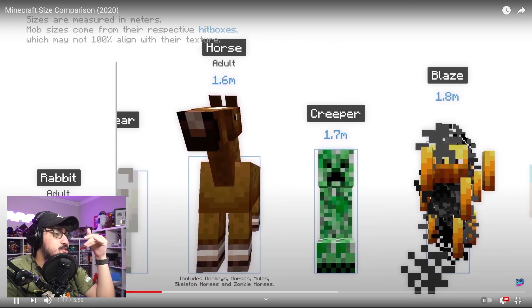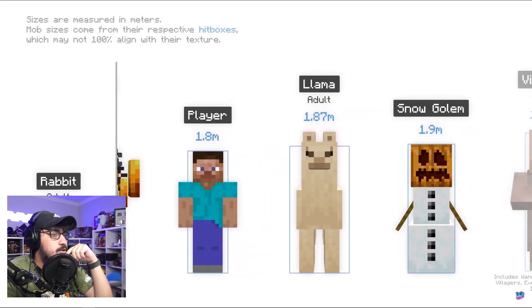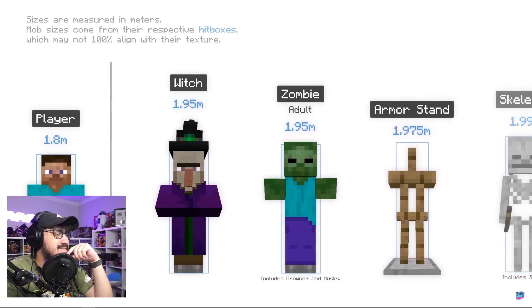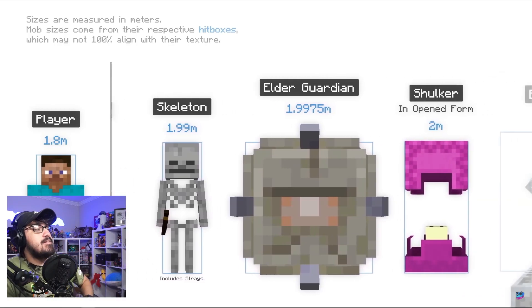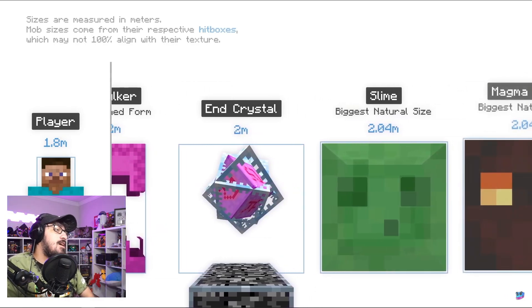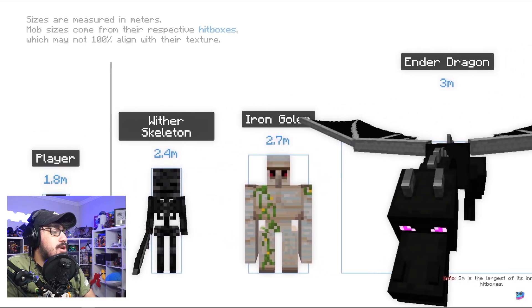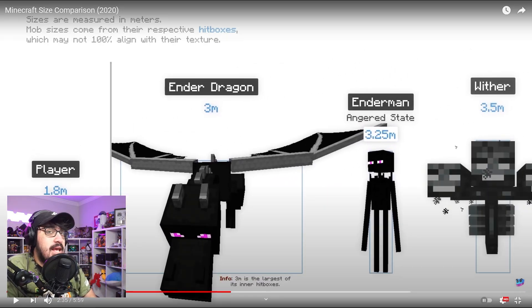Horses at 1.6 meters — wait, that makes sense since it's based on hitboxes, so a horse is actually smaller than a creeper technically. We have a blaze, the player at 1.8 meters, snow golem — kind of tall! Villager 1.9, pillager 1.9, witch, armor stands at 1.975 meters. Elder guardian — not even two meters! And we enter the two meters range with a shulker and crystal.